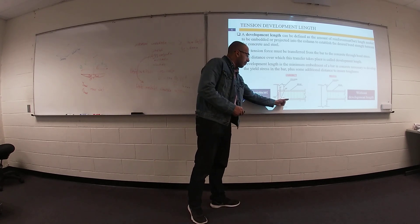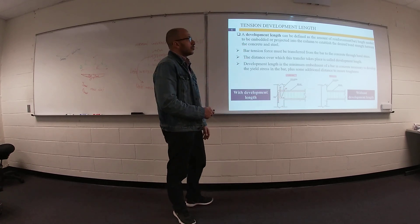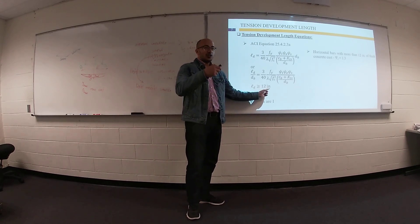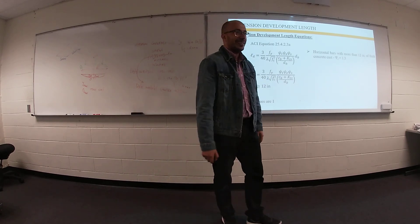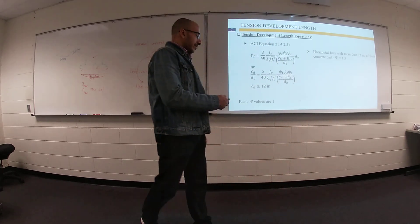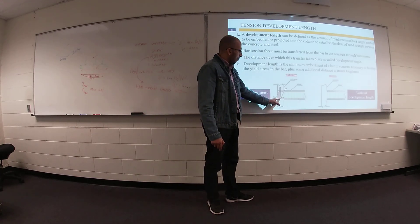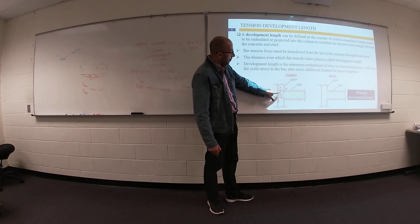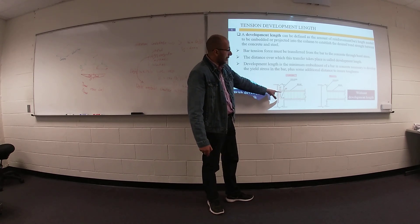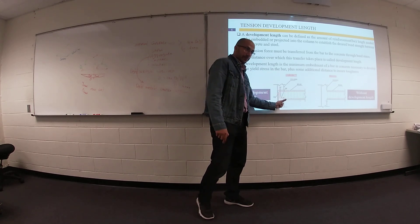So we have something called development length — we need to provide additional length embedded in concrete for your steel reinforcement. This embedded length must be greater than or equal to 12 inches. Sometimes your development length will not extend all the way to the column; it may stop partway. But if the development length does extend into the column, you need to pour both the beam and column concrete at the same time.